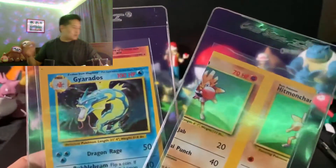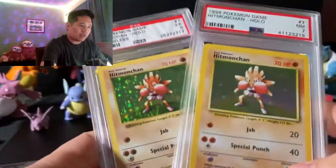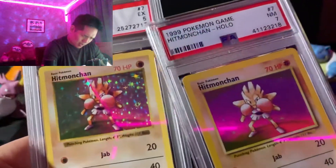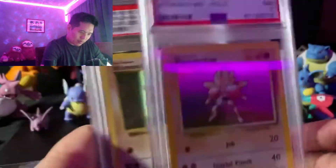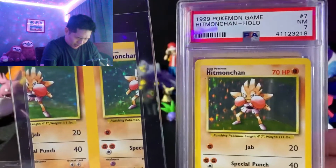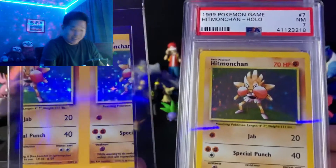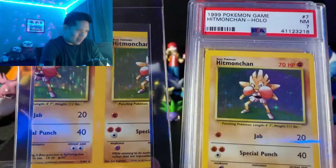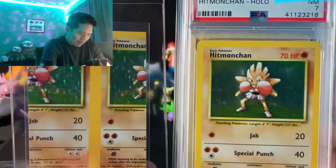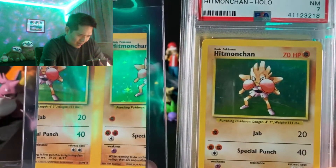I do have a Hitmonchan right here. I want to show — again with the crinkly PSA label, come on. This is a Shadowless, but it's a PSA 5. This is what a base set Hitmonchan looks like. This is what it's supposed to look like. Tell me what you guys think — do you like error cards? Do you like cards that are unique and odd? Or some people have no desire for them. I'm like, this is cool, this is awesome. You don't see this every day.